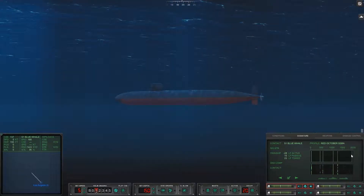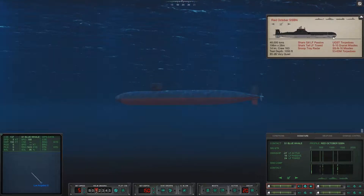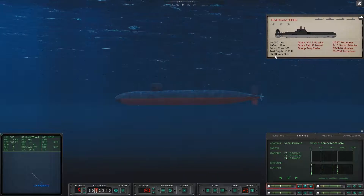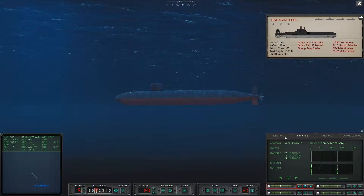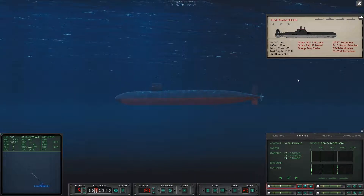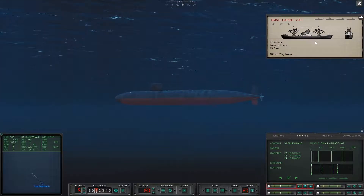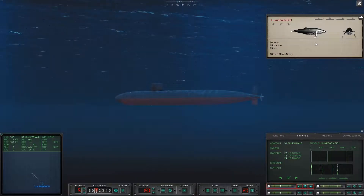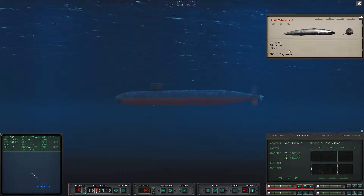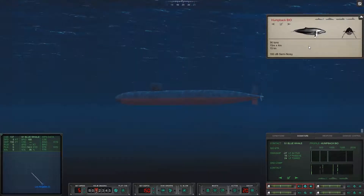We haven't got that last line up there in the 2000 band yet. It is 85 decibels — extremely quiet — and it's 81 for ambient noise. You've got to remember, a whale — if I flip through to blue whales — is 185 decibels. Very, very noisy. That's why we're detecting the blue whale but we haven't picked up Red October yet.